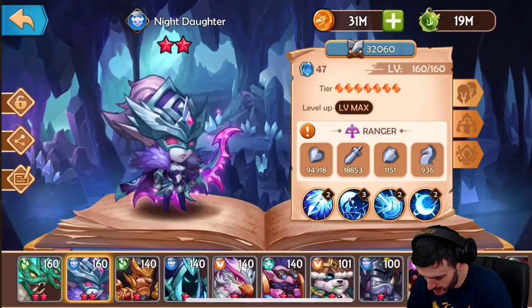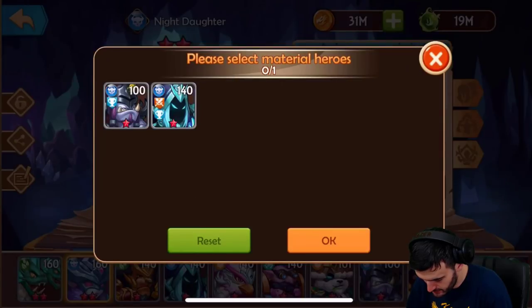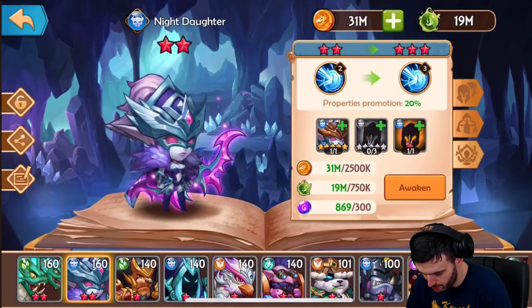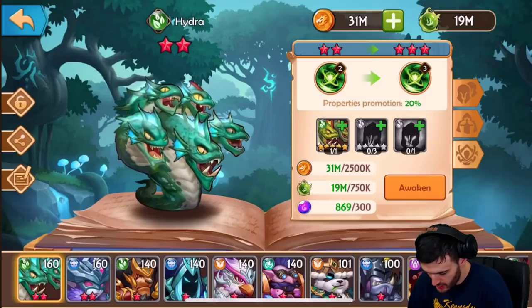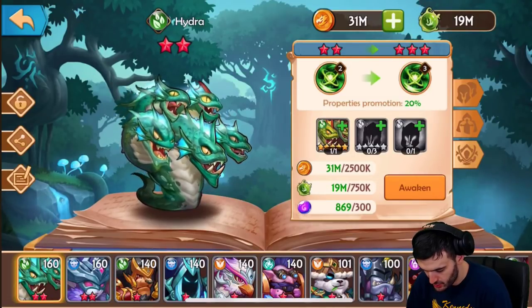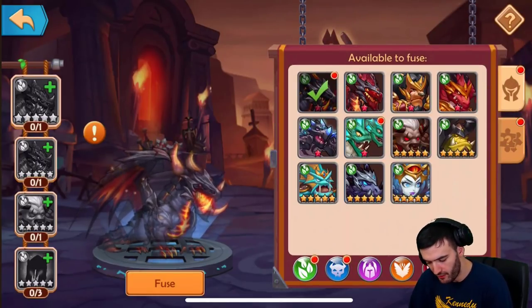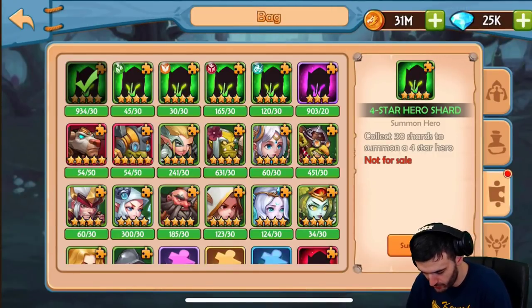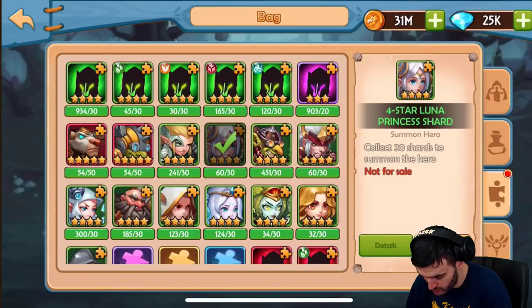I can go ahead and promote Night Daughter right away. I can sacrifice him and pick any three of these guys — boom, Night Daughter already at eight stars! I'm pretty hyped about that. I can also get Hydra to eight stars. The problem is: is it more beneficial to fuse for the event rewards, or to keep furthering Hydra and Night Daughter? Let me summon all these guys first.